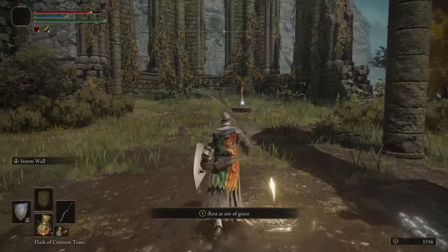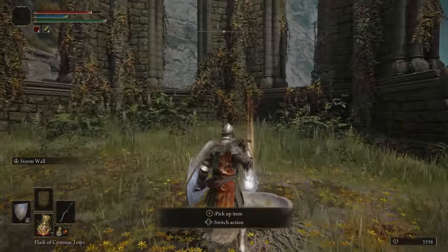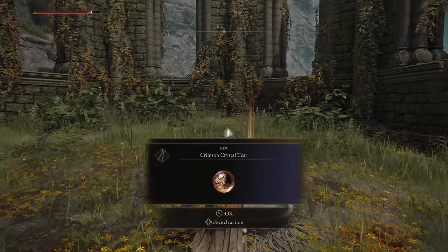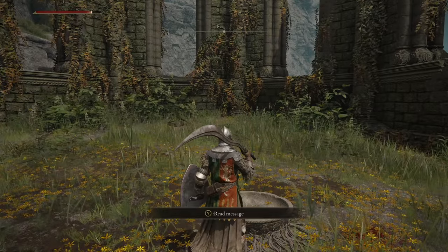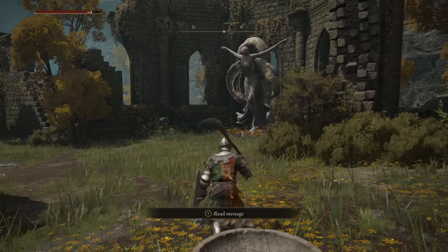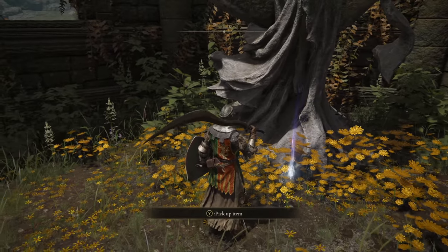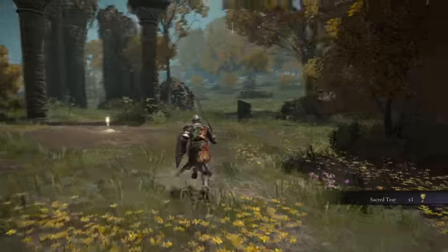You will also unlock a Crimson Crystal Tear when you pick it up. You'll now be able to take this flask and mix two crystal tears in it to create a custom elixir with custom effects, but we will need at least two crystal tears. But before we leave, make sure you also pick up the sacred tear in this area, which can be used to upgrade the potency of your regular flasks.